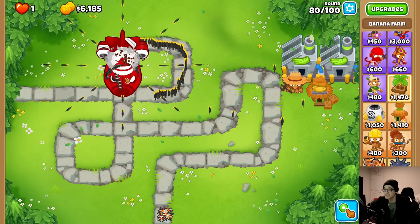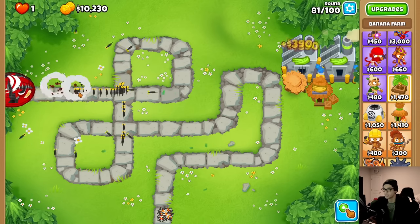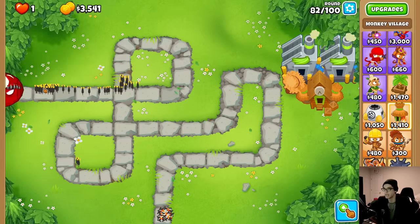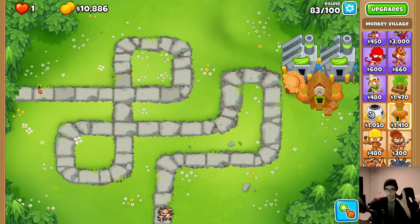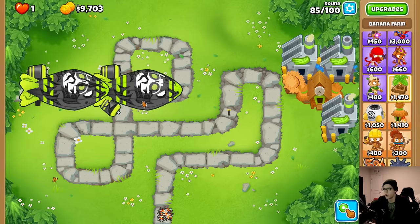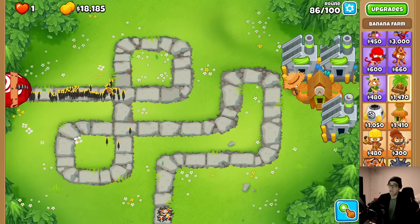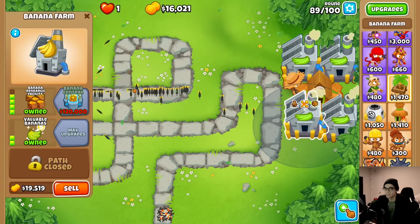When I 5x speed it, the darts don't even move there's so many. I wonder if I could put jungle drums on my mouse. Let's go for Monkey Town and Monkey City too for some extra income. To get the nuclear upgrade, we need 270,000. We just have to put down more farms. We are wrecking everything. Even fortified BFBs are getting slaughtered.